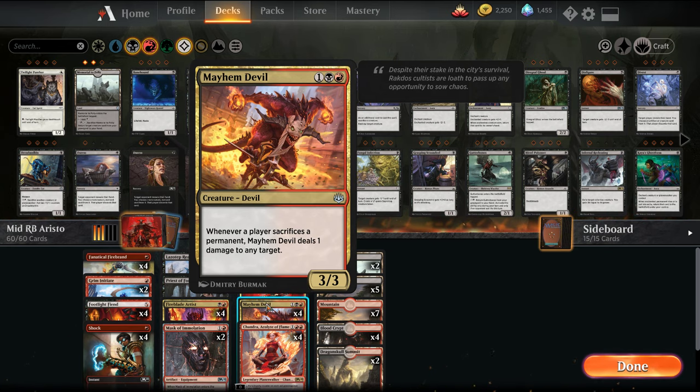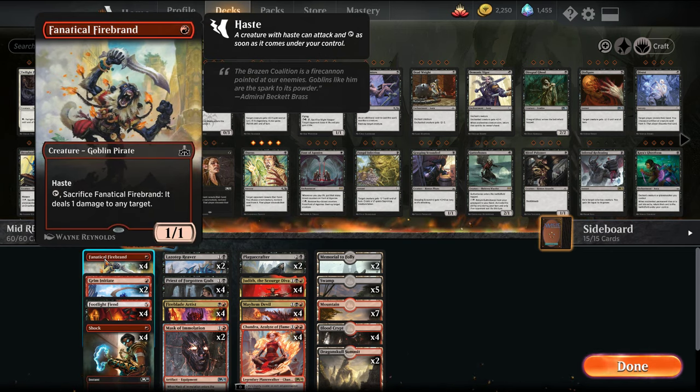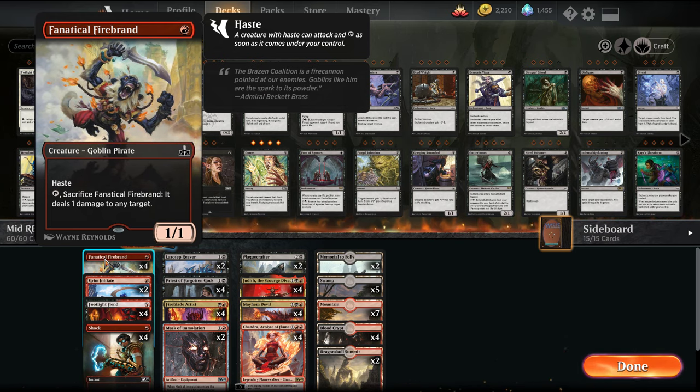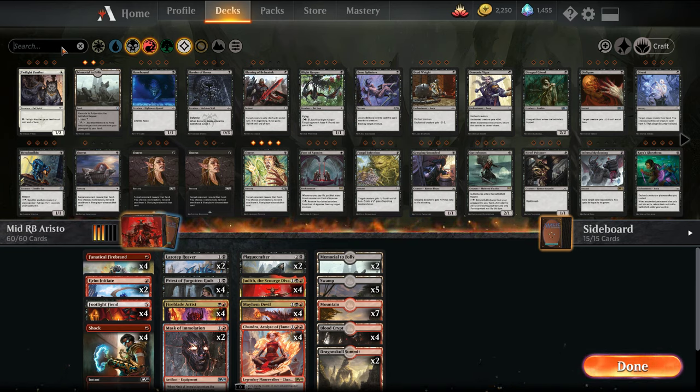If you want to check out the core of the deck tech, we do it in the other video. But to give you a quick overview, our one-drop slot — we have Sideways Angry Monkey that can sacrifice itself, pick off elves. It's a 1/1 with haste. Cut down the number of Grim Initiates in this build. Probably this will be replaced in the non-budget version with Gutter Bones.